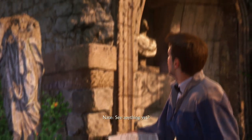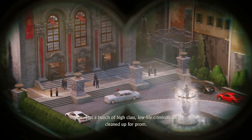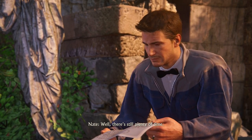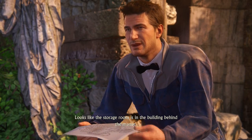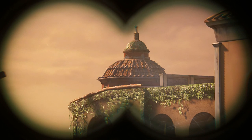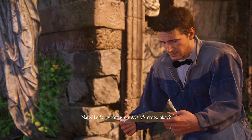See anything yet? Just a bunch of high-class, low-life criminals all cleaned up for prom. And no sign from Sullivan yet. There's still plenty of time. Looks like the storage room's in the building behind the manor. You see it from up there? Just the very top of it. Oh, I wonder what they got tucked away in there. Let's just focus on Avery's cross, okay?